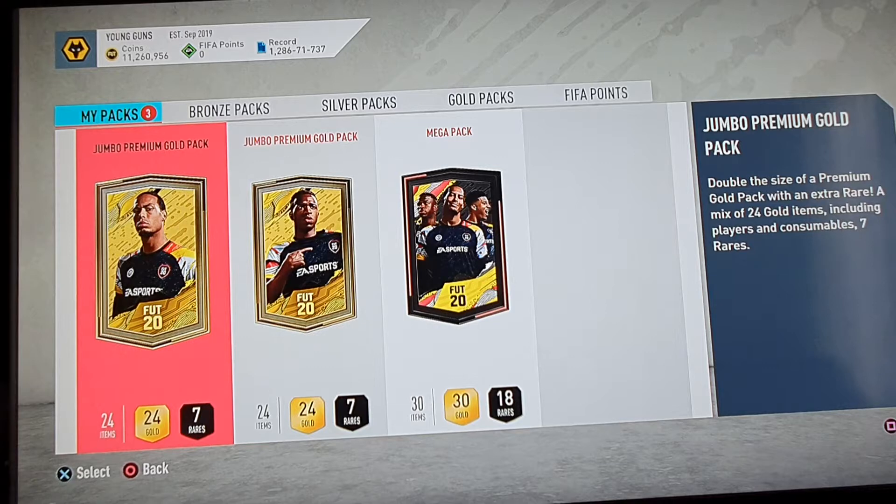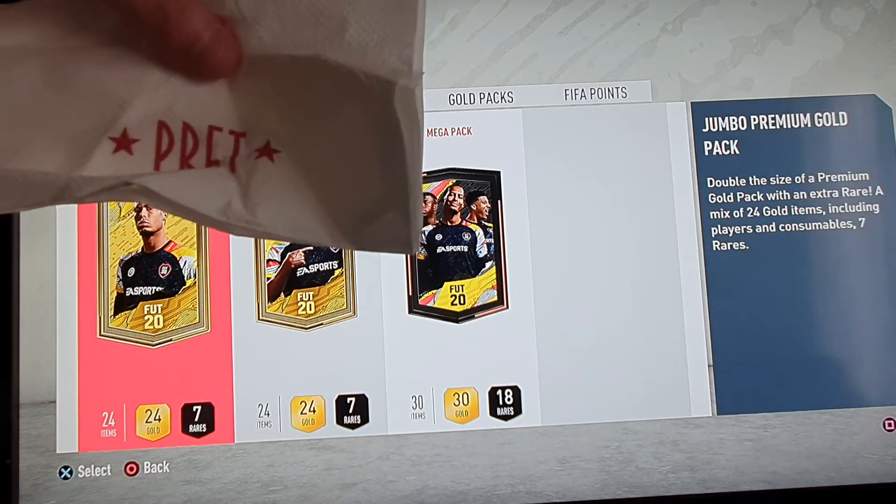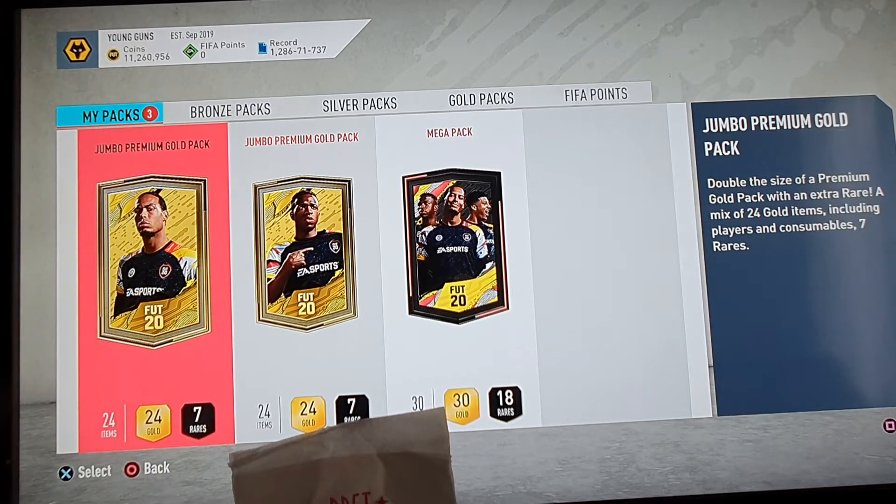So we have got our online division rival rewards here, and this is what we have got to open today. We have a different type of lucky charm today, and that is a Pret Tissue. I wonder if something as simple as a Pret Tissue will give us some good luck — we are about to find out. Here we go.